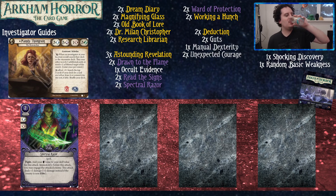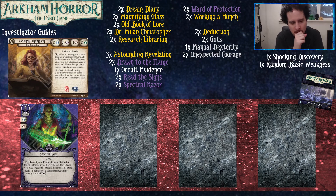Spectral Razor is the card that creates the scenario where you might want to use Unexpected Courage or Essence of the Dream to pump up your fist. For two resources, you get to fight and add your brain to your punch score. If you succeed, you do a bonus damage, and if the enemy is not elite, another bonus damage — so three damage total. You're also going to engage the enemy. With no risk to the person holding it, as a seeker you can flex on your guardian, fight at four, and destroy that enemy. One thing Mandy is very good at is making other players feel like they don't matter.